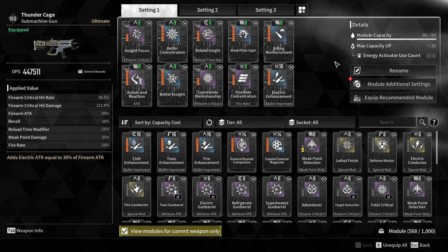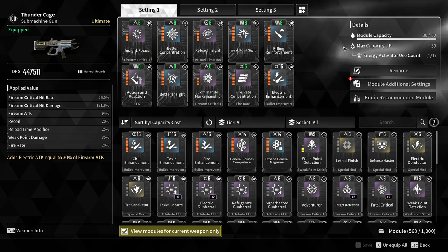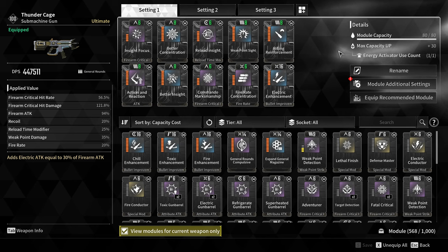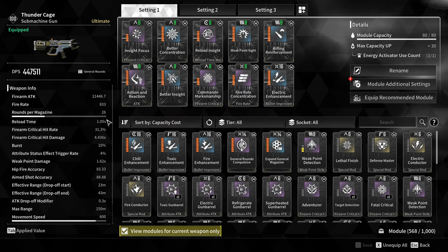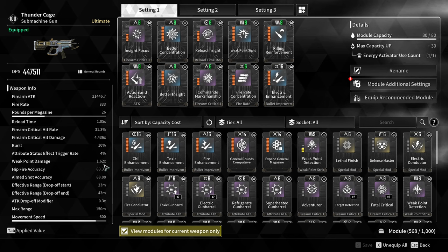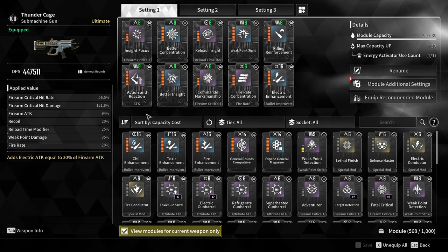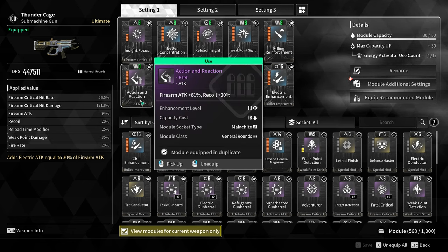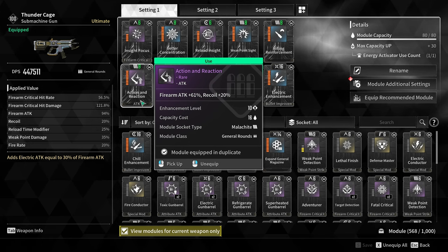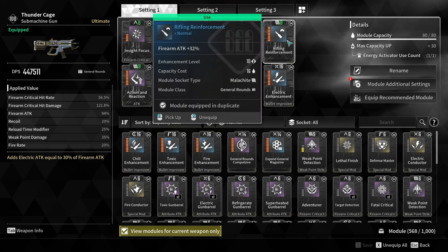Now let's move on to modules. I'll take a look at my Thunder Cage. This gun isn't perfectly built for either farming or Colossi — it's my utility gun that I use everywhere and I don't want to swap modules all the time. With my current setup, I'm critting roughly one in three bullets, dealing 4.436x damage on crits, with 1.62x weak point damage, and a slot for elemental improvements depending on enemy weakness.